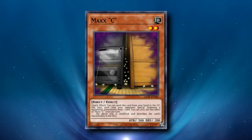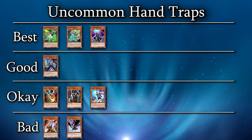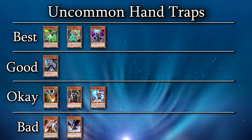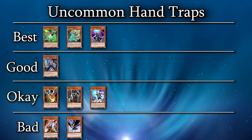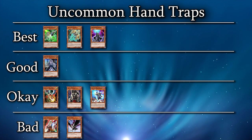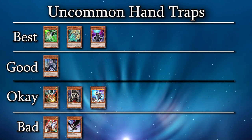As always with Maxx C, there's no real skill or reading hands involved — just chain it to the first special summon where you can't get Gamma'd. Ghost Belle is really good, but not on their turn. You almost always want to hold this card for either Revolt or Destroyer Phoenix Enforcer. Belle stops Revolt dead in its tracks, and it can stop Destroyer Phoenix Enforcer's recursion effect.